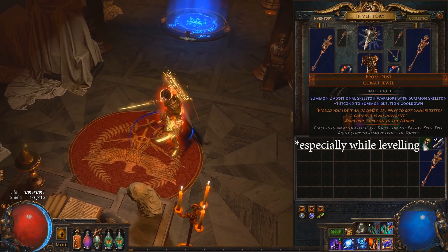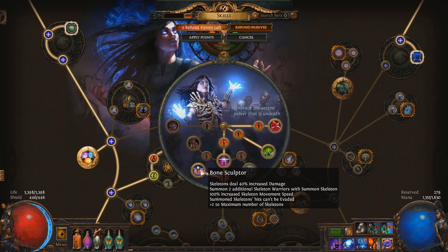The From Dust unique jewel will let you summon your skeletons more quickly, as will the Bone Sculptor Ascendancy notable.